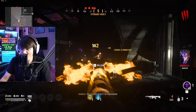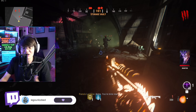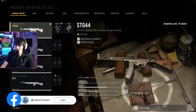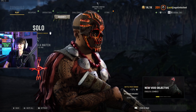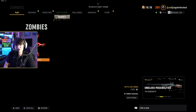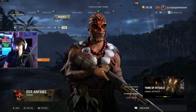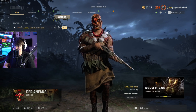We are starting with a mastercraft weapon because I want to see exactly how this camo looks on blueprint weapons. I already know the answer, but we're going to hop into game and test it out. We're also going to be testing out all three different camos, reviewing them, seeing how they play in zombies. Hopefully it's pretty good because we have been waiting a very very long time for this.